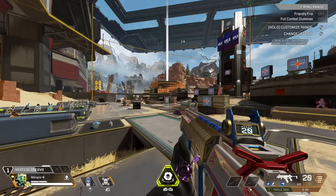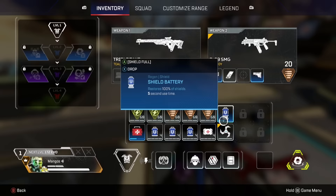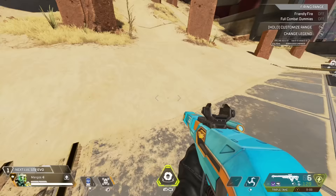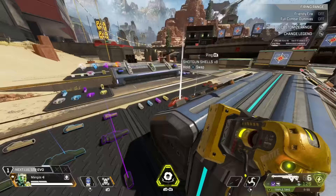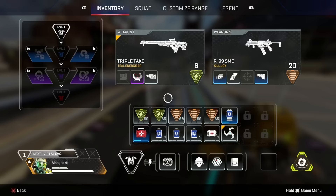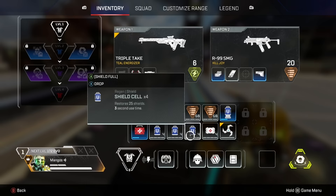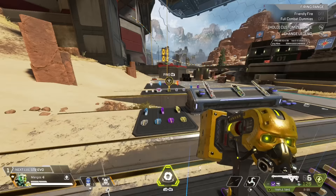But since I'm running the R-99 and 240 bullets is a lot, I could drop 60 light ammo and carry a grenade instead. This slot could also be used for a Phoenix Kit if I want. But if it were up to me, I might drop the four cells in exchange for the Phoenix Kit. This is a variable — it will alter throughout the game and require your discretion. But right now, this inventory looks pretty good.